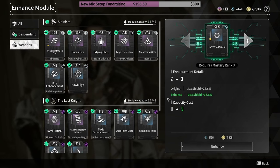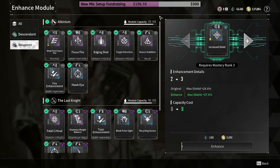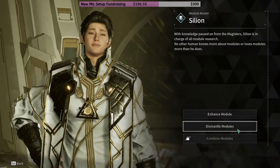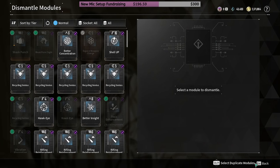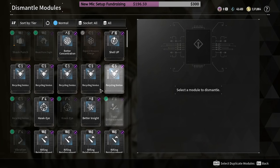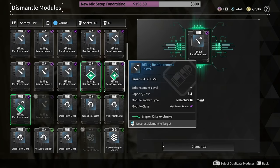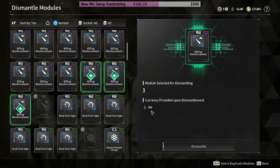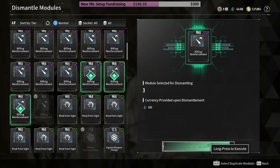You can also enhance modules for your weapons, which will also increase their module capacity cost. You can go over here and dismantle your modules — shift-select all your duplicate modules and stack them. Dismantling only gives you Caper Shards, so nothing too special.